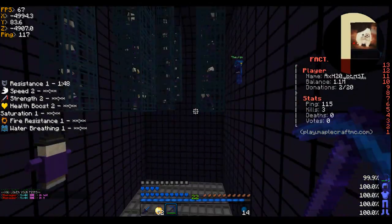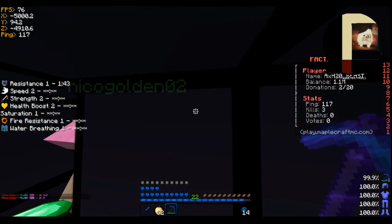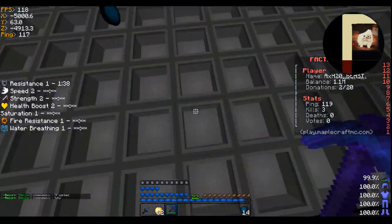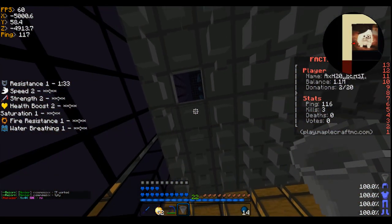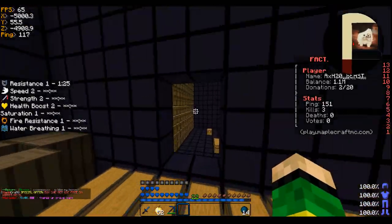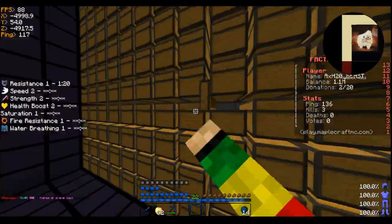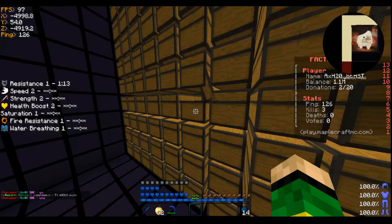We moved the hoppers down more because we're probably gonna extend it, but we have a lot on here. Over here we extended our box and we have enderman — about two stacks of enderman. This is where the emeralds are and over here is where the pearls are. This fills up so fast — we had it only connected to one side but we went ahead and did two sides.